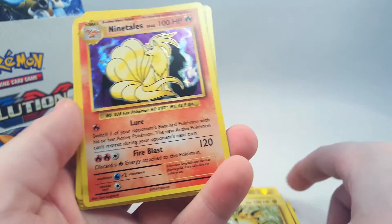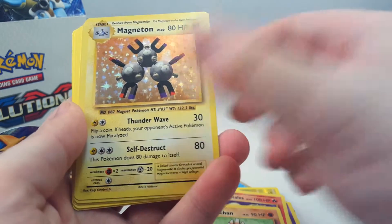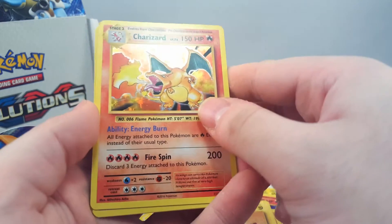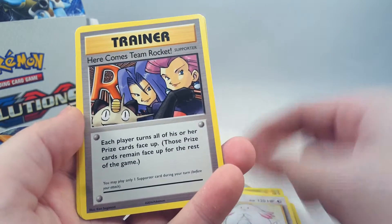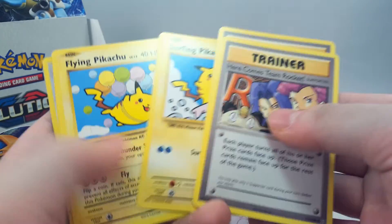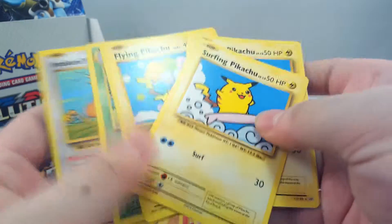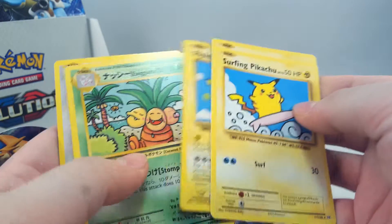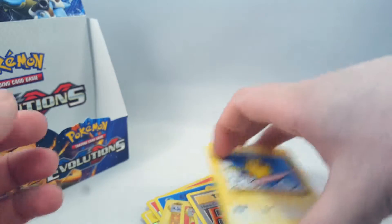Raichu holo, Ninetales holo, Hitmonchan, Magneton, Charizard, Chansey, two Here Comes Team Rocket secret rares, two Surfing Pikachu, Flying Pikachu, Exeggutor, and Imakuni's Doduo to finish us off.